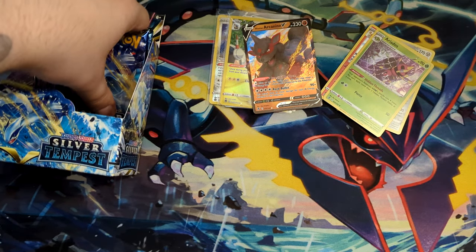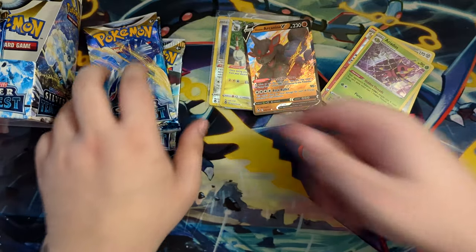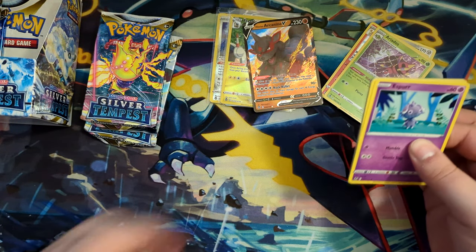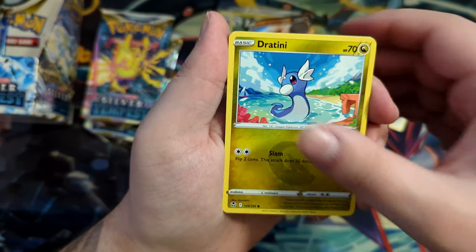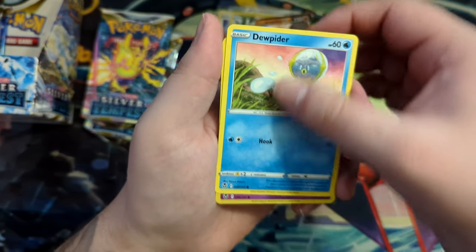I'd like to compare if pull rates really have gotten worse — looking at the last three booster packs from the right side. And the last three booster packs right here. Let's see what else we can get — maybe a nice Trainer Gallery card or maybe a nice alternate art.